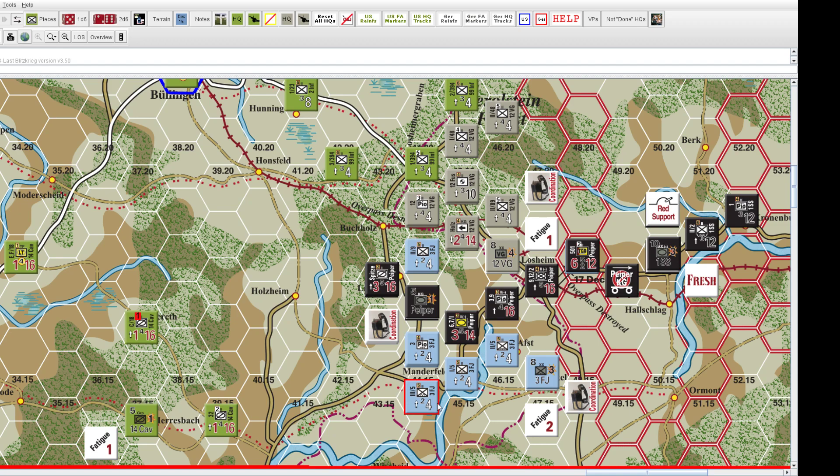If we look at this unit — the third of the fifth of the third Fallschirmjäger division — the first thing you'll note is this up arrow. This is called the assault arrow. Units in this game need this to engage in hex-to-hex combat. Units without this are unable to attack an adjacent hex in normal combat.